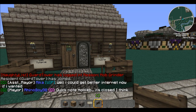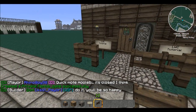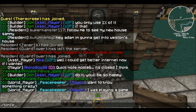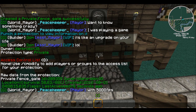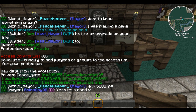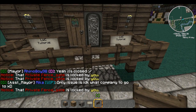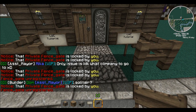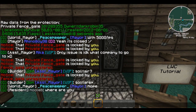First we're going to start off with fence gates. Put a fence gate up — they automatically lock, which is awesome. So you can go ahead and do `/c info` on it, left-click it, and it gives you a bunch of data. Owner: me, obviously. There's apparently a glitch right now that doesn't let you open it, but it's locked — that's all that matters.